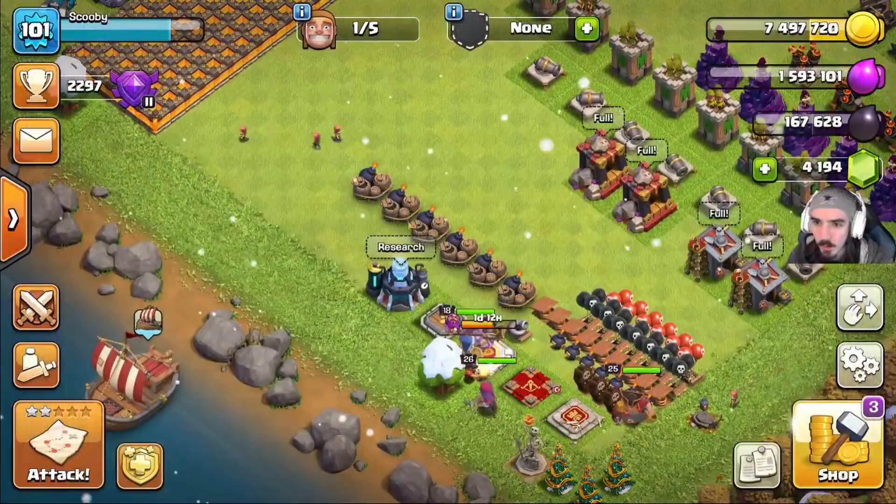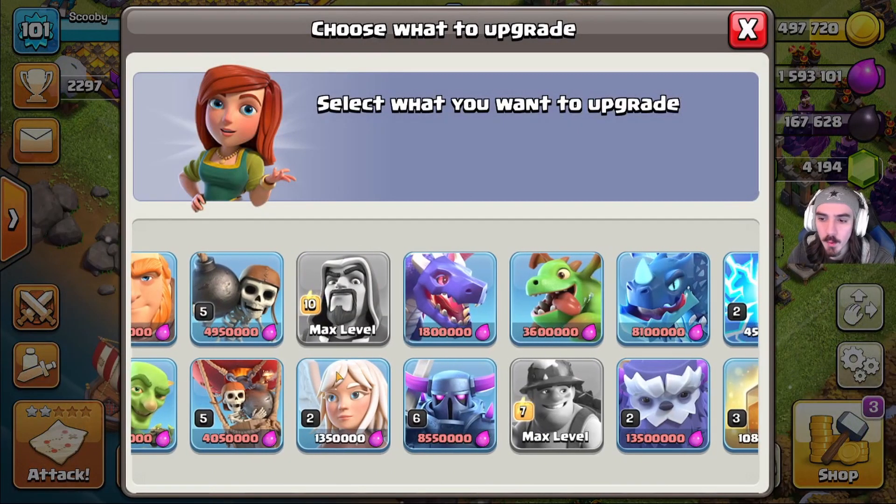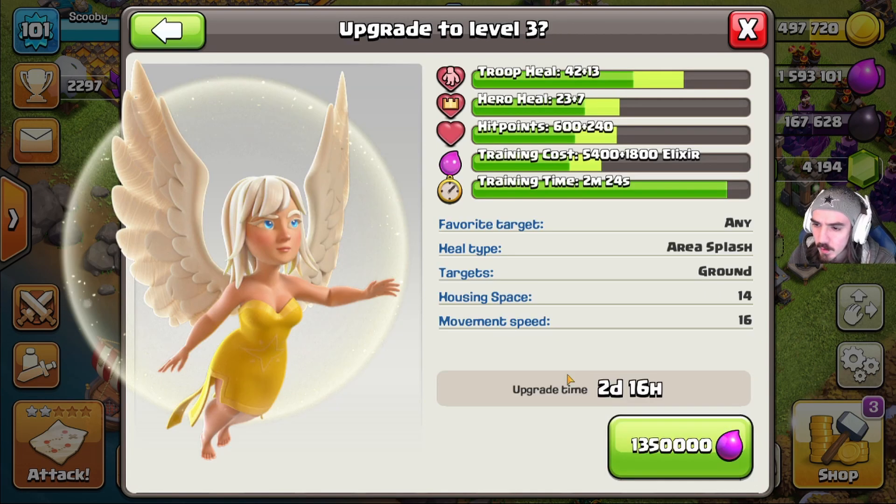We still have laboratory to keep going. We still have quite a bit of elixir — 1.5 million — and I want to go ahead and get the healers upgraded. The reason I want to do healers is because I want to start doing other attack strategies like queen walks, hybrid attacks, and the new blizzard attacks. Level two healers is just not gonna cut it, and it's a cheap upgrade — 1.35 million, two days 16 hours.